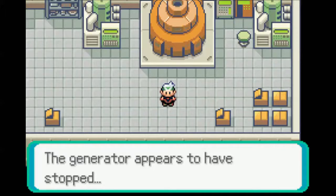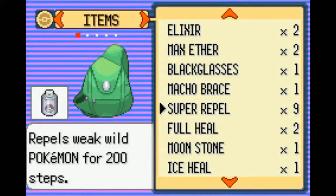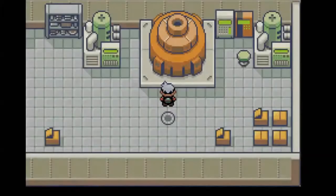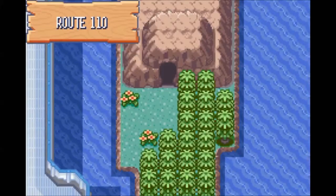Let's turn the generator on. I think that's all we have to do here. I'm just going to escape rope out. Just apparate out of here, and go back to Watson and tell him we're done. If you know where you're going and you don't try to explore and get all the items, that area can be pretty quick.